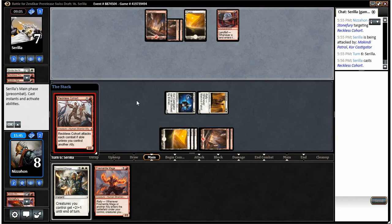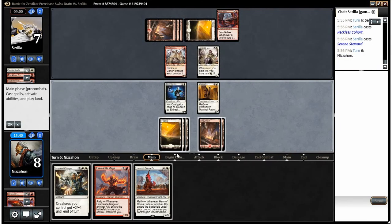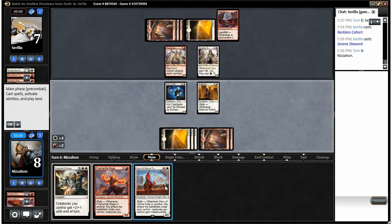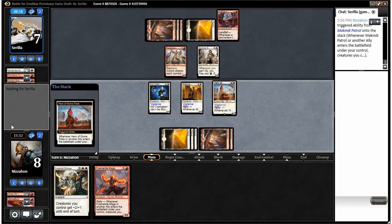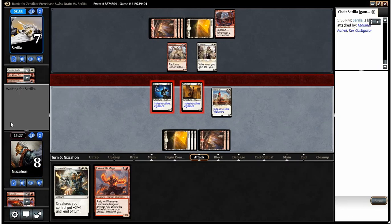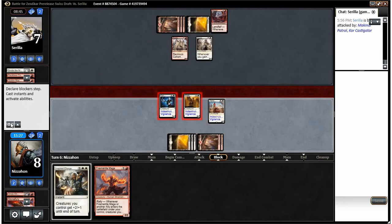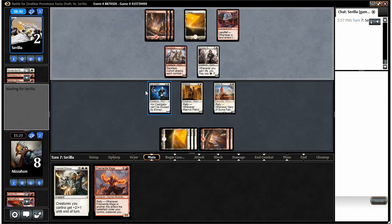Another Reckless Cohort — is he gonna slap another aura onto him? No, Serene Steward. That's pretty great though, so we're gonna play that, give our whole team indestructible and swing with both of them. The vigilance is actually really good against him because of his Retreat to Valakut. That drops him to two. See what he does now — I'm hoping... both of these decks are pretty explosive so he could just kill me right here before I get a chance to kill him next turn.